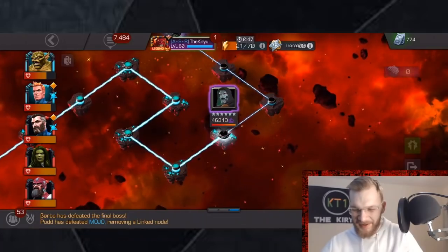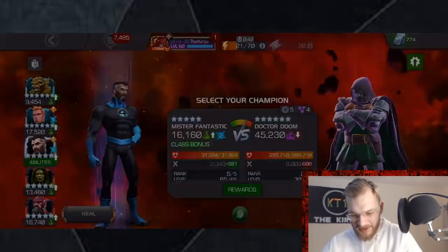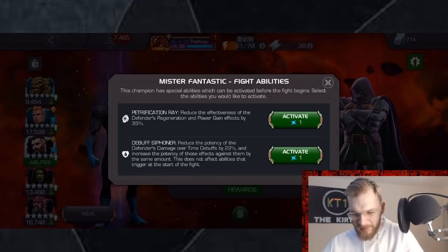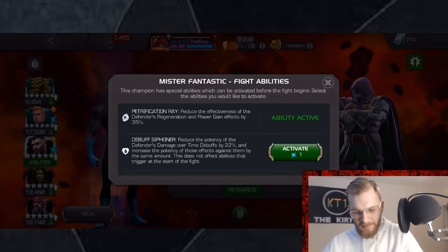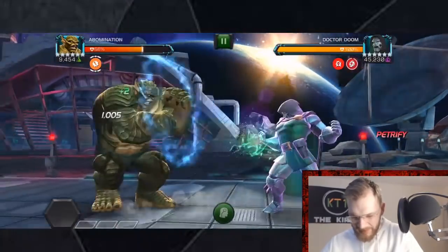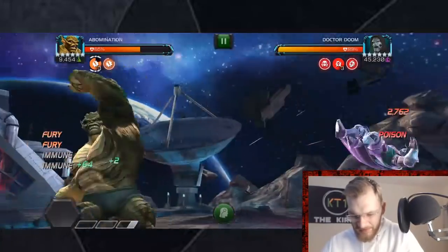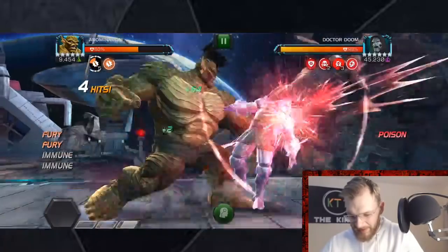That's definitely quite fun and certainly enjoyable. Now against Dr. Doom, there's another thing some of you might not know and could find useful. Mr. Fantastic's pre-fight ability — that petrification ray — is basically a petrified debuff, and whilst Dr. Doom has a petrified debuff active on him, he is unable to enter his aura, which makes fighting Dr. Doom a lot simpler.